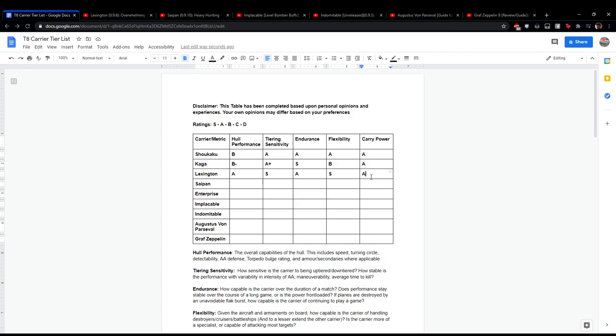So thus far — Shokaku, Kaga, and Lexington — not a single bad carrier amongst the three reviewed. They're all excellent, especially when used in their intended roles. Now we'll move on to the Saipan, and then briefly cover the Enterprise.